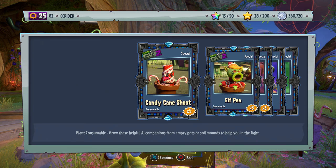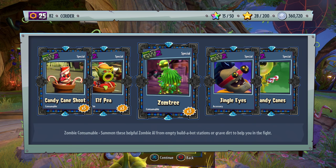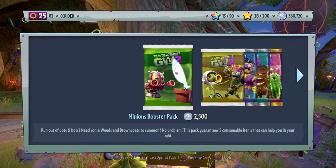So far we get the Candy Cane Shoot, which is a bamboo plant pot but all candy caned out. Then we have the Elf Pea, which is the normal Pea Shooter plant pot but all Elf — I like that, it's so cute. We get the Zomtree, which I'm guessing is just gonna be a brown coat, but he looks super cool. Definitely an upgrade from the Garden Warfare 1 version — the lights look better, I can see some stars on the bottom, and the Zomtbot star thing is new as well. We got the Jingle Eyes and the Candy Canes.